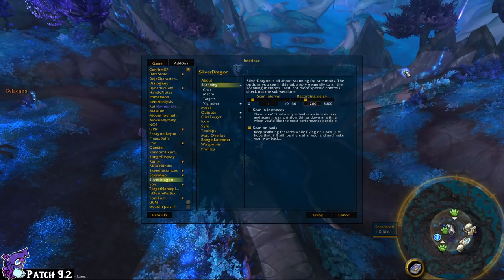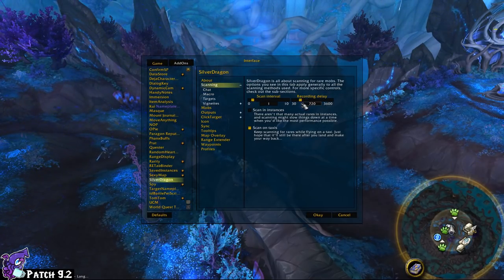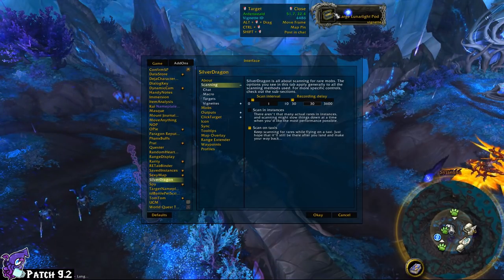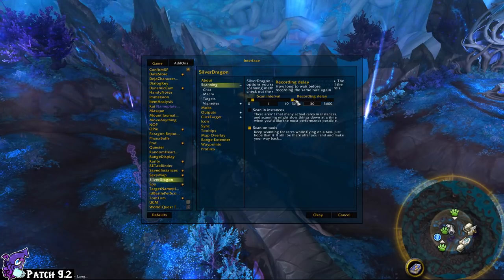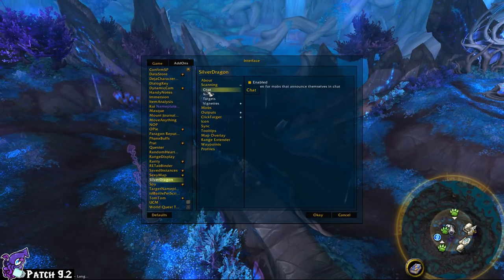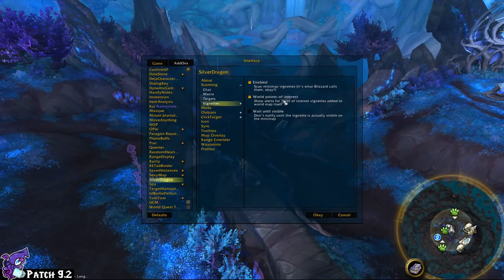I like to have the scan interval at one because I want it checked fairly often. I set the recording delay to 60 — so every minute it will record. This is how often it alerts you to rares, so even if it's the same rare it'll keep alerting you, which is fine. I want scan in instances and scan on taxis enabled — that's for when you're flying around.